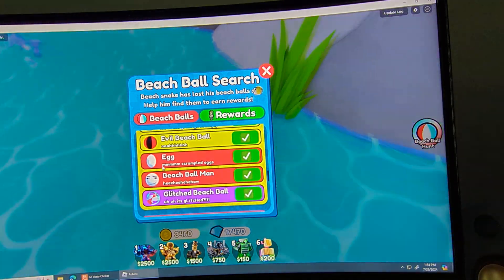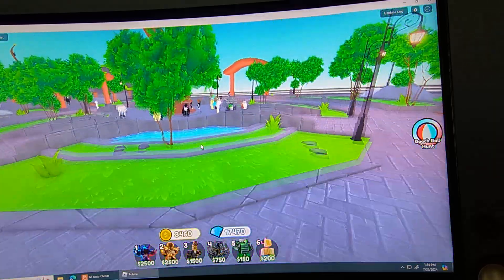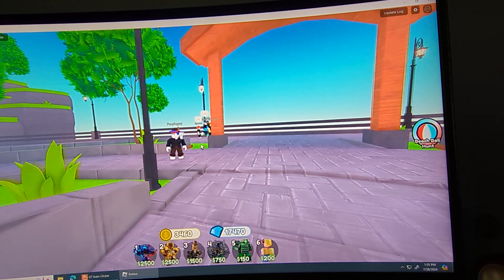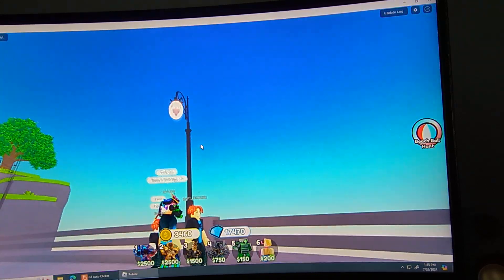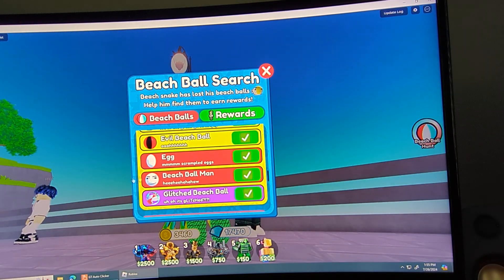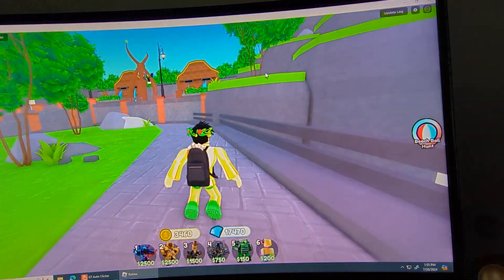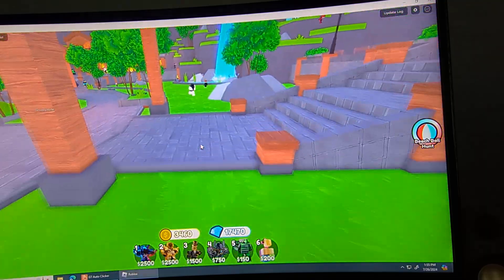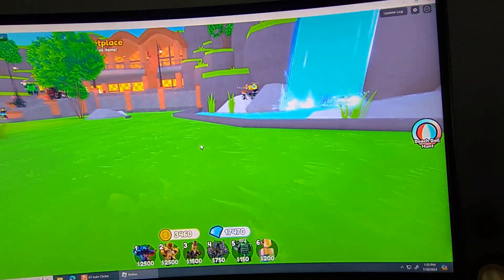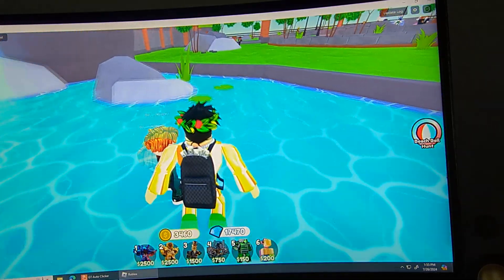The evil beach ball is behind this waterfall — right there. The egg beach ball — we have to do some jumping — it's on this lamp right here. There's the egg, guys. Then the beach ball man — follow me — jump, jump, jump, bop.